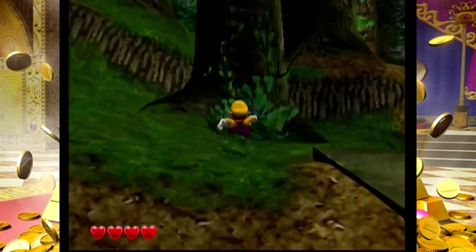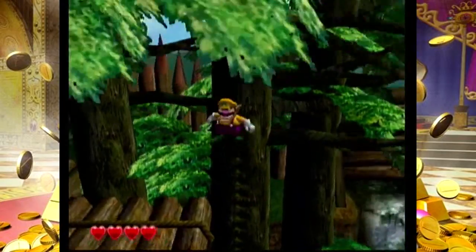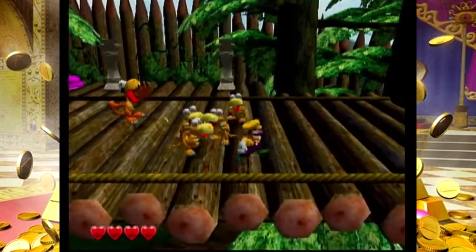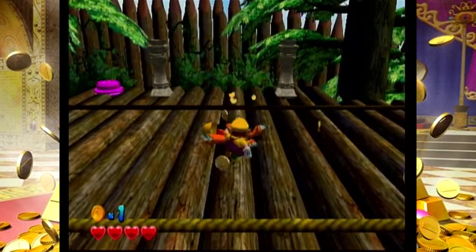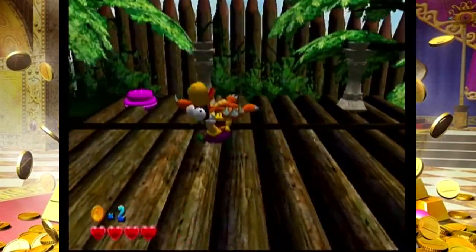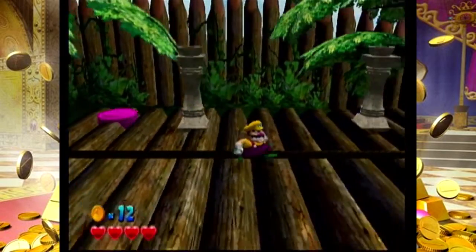Wario World's a bit of a platformer beat-em-up, and it actually was a really decent-looking game for its time. These are the first enemies we're ever going to really encounter. They're Magons. This is a big Magon. Magons are going to kind of be the basic grunts of the world. This button is going to be our first example of a treasure.